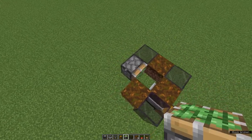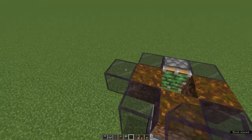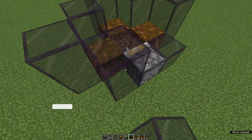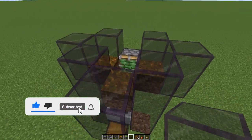Now is the time to start building the rest of the farm. Make sure that it's two blocks high and that it goes around the entirety of all the podzol that we've put down. This will ensure that any mushrooms we farm are not knocked outside of the farm and are instead knocked into the collection system that we've already built.